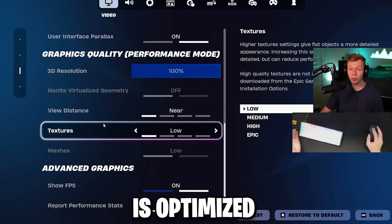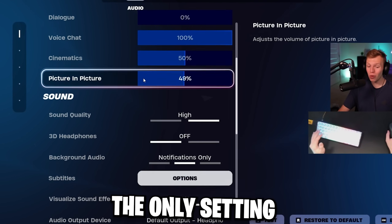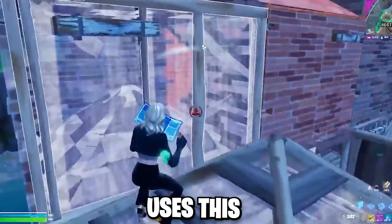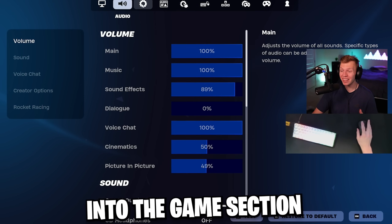Now that our FPS and input delay is optimized for the most part, we can head over to the audio tab. Over here, the only setting that really matters is having visualized sound effects turned on. Every single pro in the world uses this because it lets you see things that you can't actually hear.